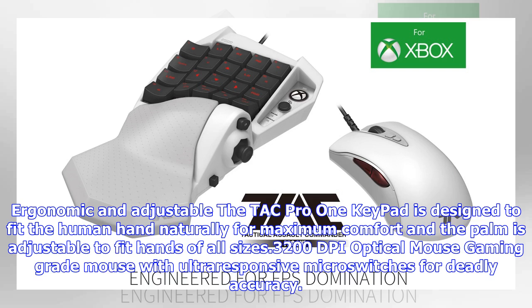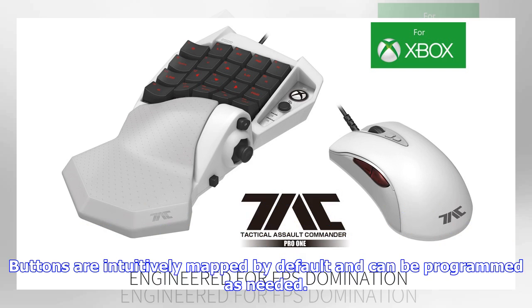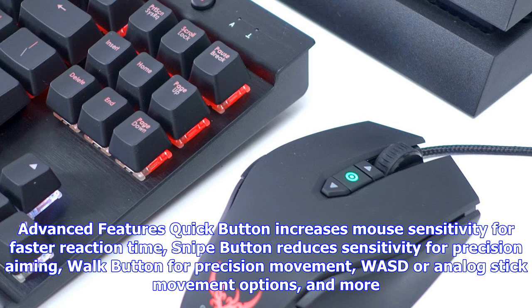Buttons are intuitively mapped by default and can be programmed as needed. Advanced features include a quick button that increases mouse sensitivity for faster reaction time, a snipe button that reduces sensitivity for precision aiming, a walk button for precision movement, WASD or analog stick movement options, and more.